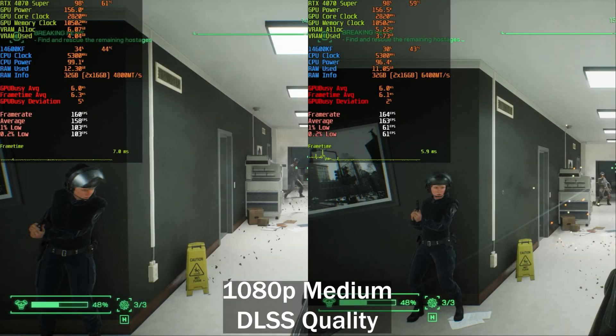I know this topic has been talked about a lot, but I just wanted to do a quick video on whether RAM speed actually matters or not. We'll be testing a few scenarios here. On the left we'll have normal, no XMP memory running at 4800 mega transfers per second, and on the right all I've done was enable XMP — this is DDR5 6400 mega transfers per second CL32. We're using an RTX 4070 Super paired with the i5-14600KF CPU.